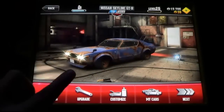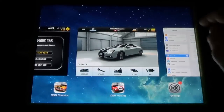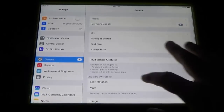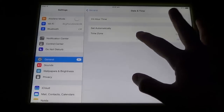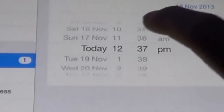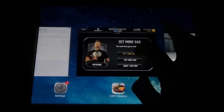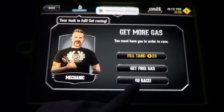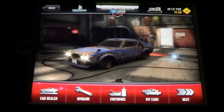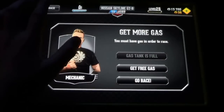Back out of everything, go to where your car is, click up there, and make sure you're on this screen. Double-click the home button, go to your settings, go to General, scroll down, go to Date and Time, and click here. Then go to hours and scroll forward two hours. Double-click again and go back to your game. As you can see, the fuel has now gone up — it says go race. Click go race — nothing has happened, I don't need a refill anymore. It's all full.